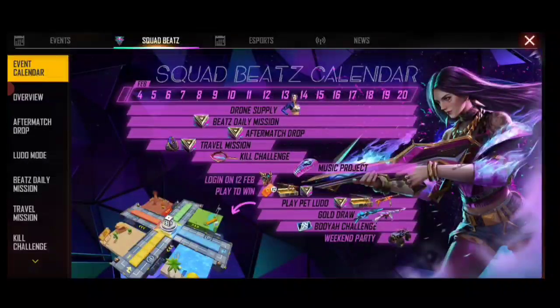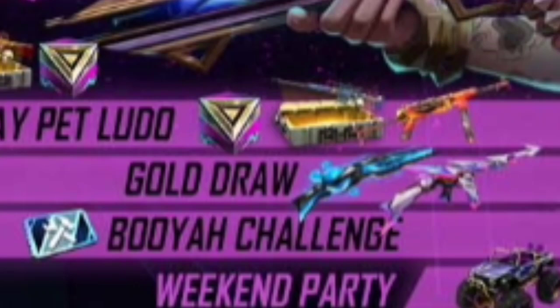Guys, just click on the Events calendar and you will see the Gold Draw event. The Gold Draw event is going to start from February 2nd, and it features the M1887 and the Thompson. Let's talk about the M1887.